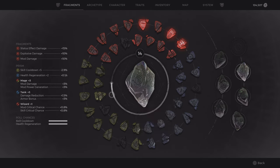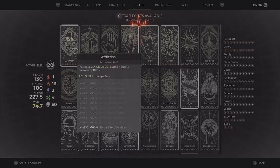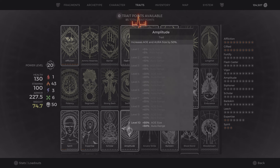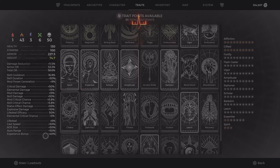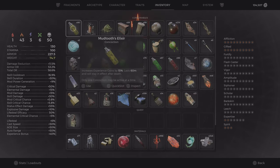You can see I only need about 25% more and then I'll level up. For the traits, mainly the Scala for the 15% XP gain and the Amplitude for the AOE size. I'm at 40% XP gain total — that's plus the apocalypse difficulty. And I also use a Mudtooth Elixir.